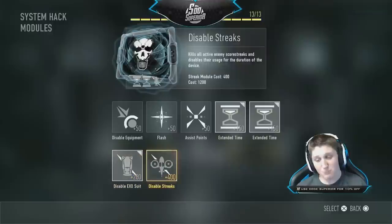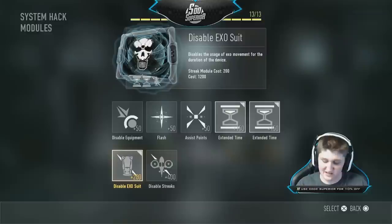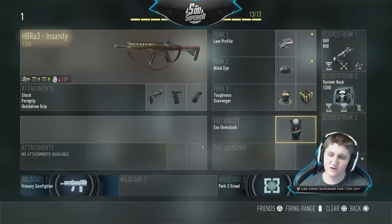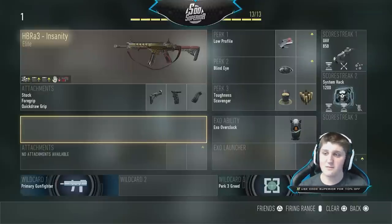With double extra time, the system hack lasts for nearly a minute, so they can't use an exosuit for a full minute — which is absolutely huge. You literally see players just hopping around the map with single hops because they're trying to double jump and don't know what's happening. I also have exo overclock, but you could swap that for an exo launcher or a secondary if needed. The main perks and scorestreaks stay the same throughout the majority of the class setups.